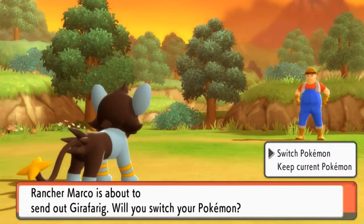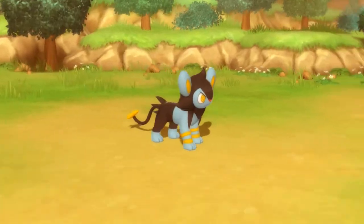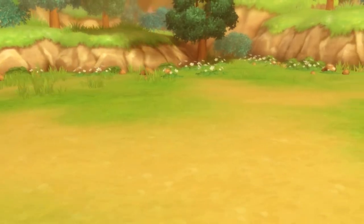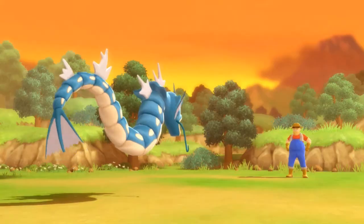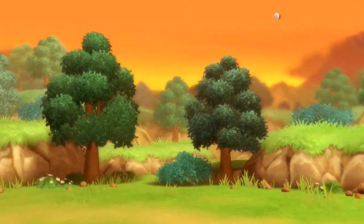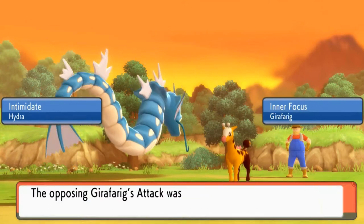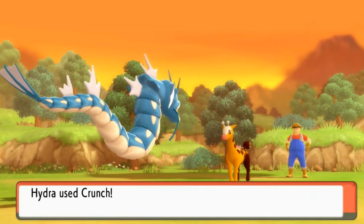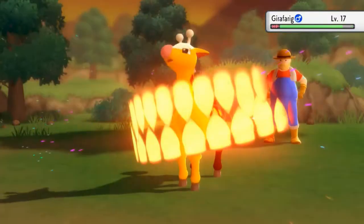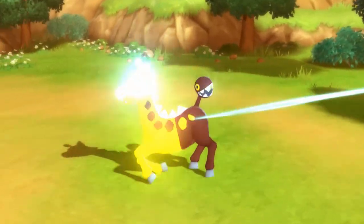Alrighty. And here comes a Girafarig, so let's go straight for Hydra right here. Girafarig, as many of you guys already know, is both a Psychic and Normal type Pokemon — the only one of its kind, I think. Comment down below if I'm wrong about that. It has two heads. The inner focus is making sure this guy doesn't get anything going, so let's go with a Crunch attack. And that right there is super effective.